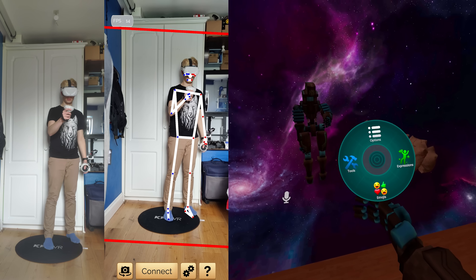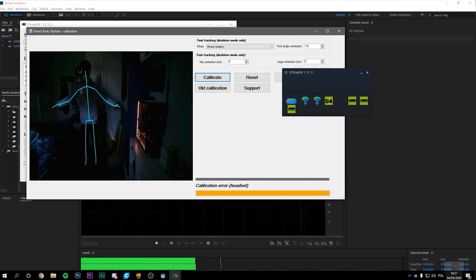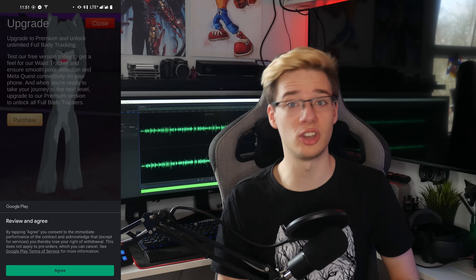This is going to be as easy as it gets. The first thing you're going to require is a phone — one phone only — because we're actually going to be using the camera from that phone to track your pose into virtual reality. Next, you're going to require an app: Driver4VR. I was recently made aware that Driver4VR came out on Android. This app does come free — you can try it out with waist tracking for free. However, if you want the rest of your body tracked, there is a one-time payment of €15, which is why I'm here, so you can see how it works before you make your purchase.